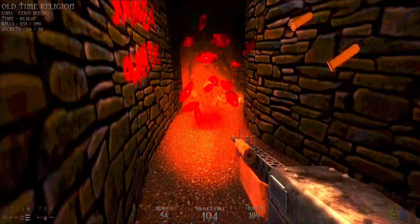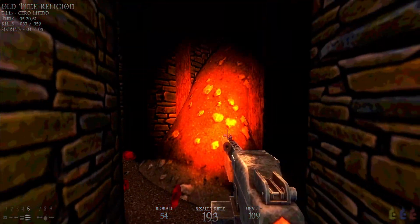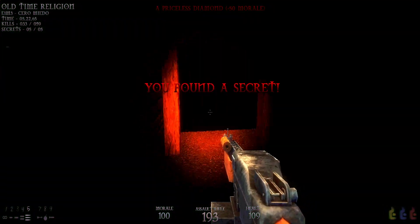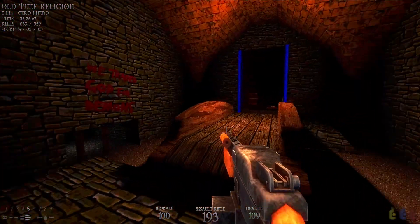You see there's a rat right there. Notice this pile of dirt here — we can actually go through it, and this is our fifth and last secret area of the entire map.